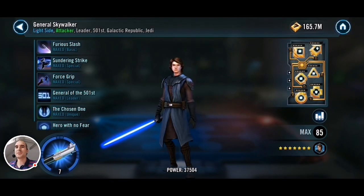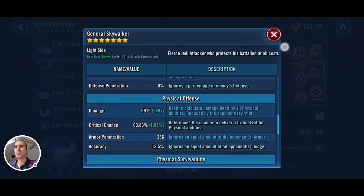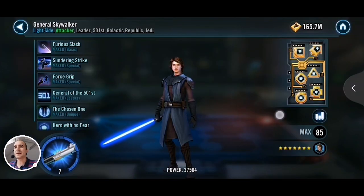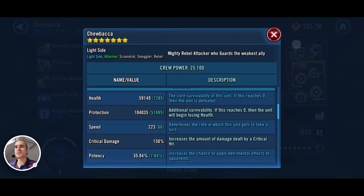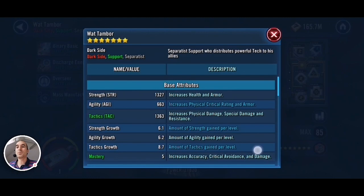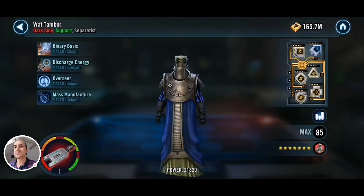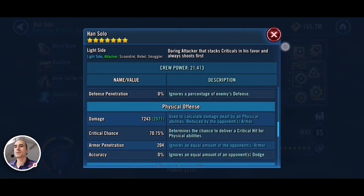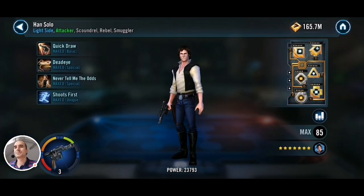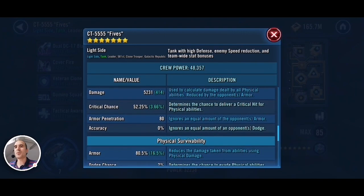Now let me show you my team. Relic 7 GAS here modded for offense — that's the primary focus in this cheese team, so it's almost 10k. Relic 6 Chewbacca modded for defense and protection. Relic 1 Wat modded to have a higher protection and health pool than Fives. Han Solo modded for offense. And finally Fives — Relic 7, modded for defense with all defense primaries, so he will get guard.